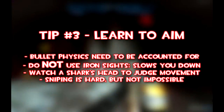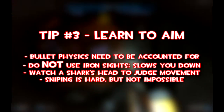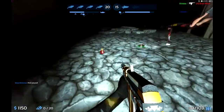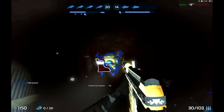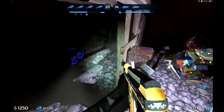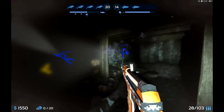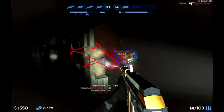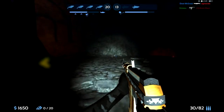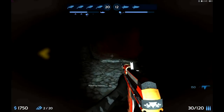Number three is learn to aim. This is not a shooter like Counter-Strike or Call of Duty — bullet velocity is a major factor. You have to lead your shots because water slows down bullet travel, and at long distances this can really throw off your aim. The main thing you'll do is learn to lead your shots by anticipating shark movements, mostly by watching their head and estimating their velocity. Do not use the iron sights — firing from the hip is just as accurate, and aiming down iron sights needlessly slows you down.